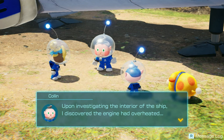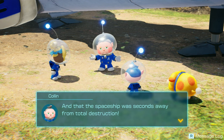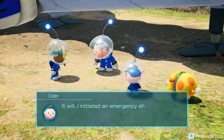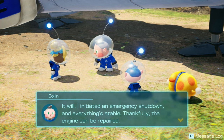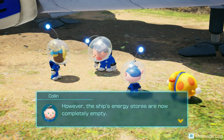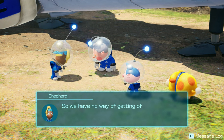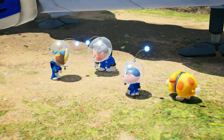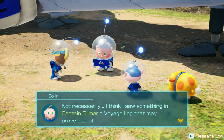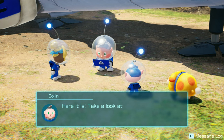Hey everybody, Eve the Mouse here, and we're back playing Pikmin 4. We just found out from Colin that our engine overheated on the SS Shepherd and the spaceship was seconds away from total destruction. It was worse than just the engine. Colin says he initiated an emergency shutdown and everything's stable - the engine can be repaired. However, the ship's energy stores are now completely empty, so we have no way of getting off this planet, let alone searching for Captain Olimar. Colin thinks he saw something in Captain Olimar's voyage log that may prove useful.